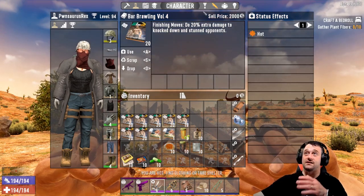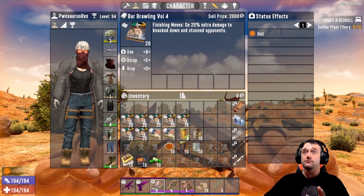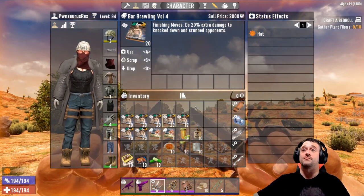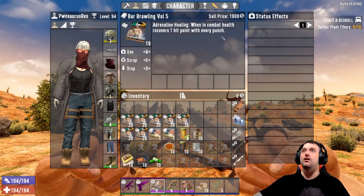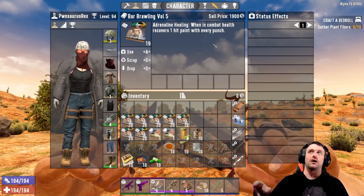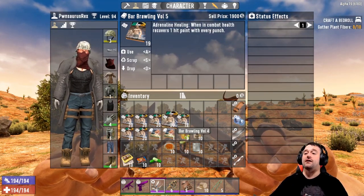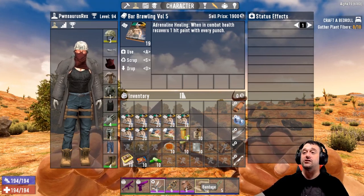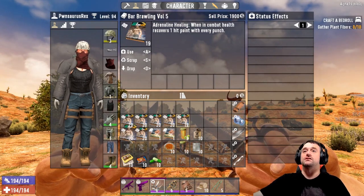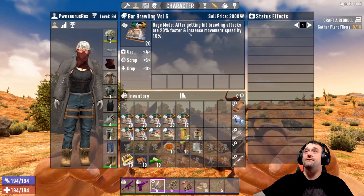Level four: do 20 extra damage to knocked down and stunned opponents — that's huge. Combined with the weighted head mod and sprinting power attacks, you knock them down and deal 20 extra damage, which is amazing. Bar Brawling five — adrenaline healing: when in combat, health recovers one hit point with every punch. This one might be bugged slightly. It will not push you past the black gap — you need bandages to clear that and raise your max hit points first.